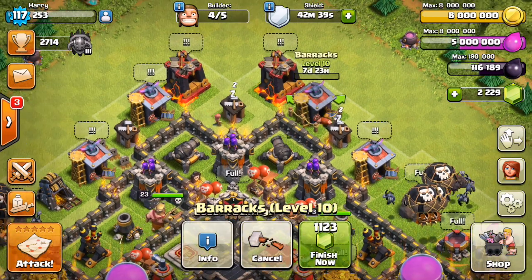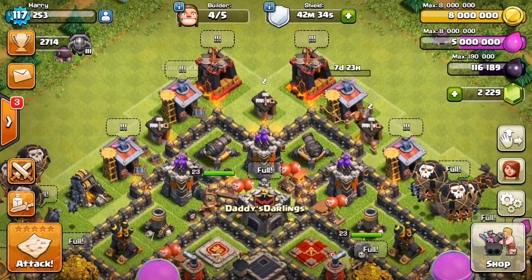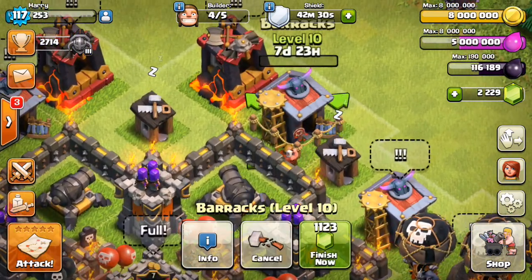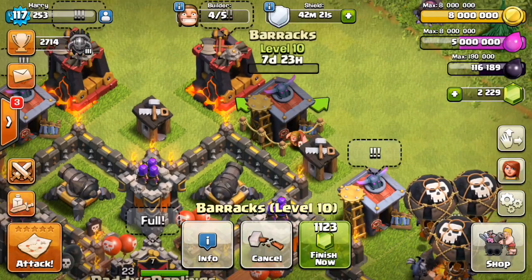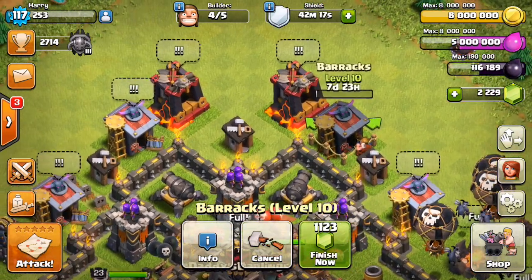I don't know if I want to upgrade another Barracks because then I won't be able to cook troops — you need at least three Barracks. There were some balloons in the Barracks I just upgraded; I didn't get the elixir back but they'll probably be there when the upgrade is done.